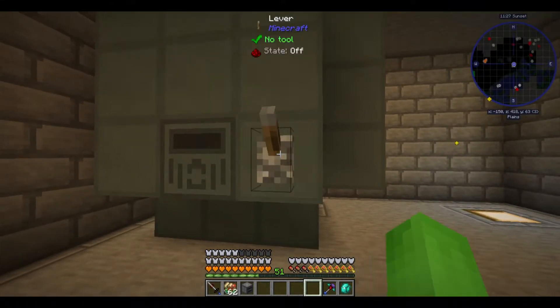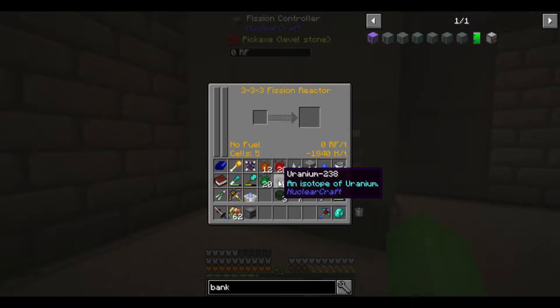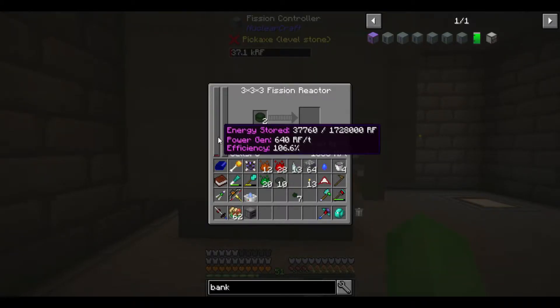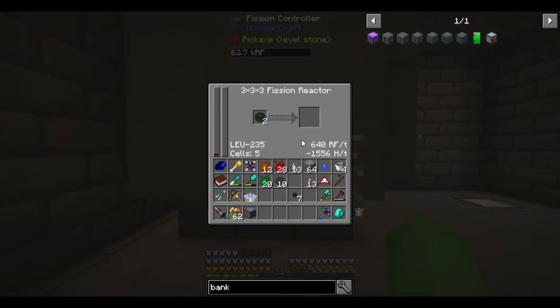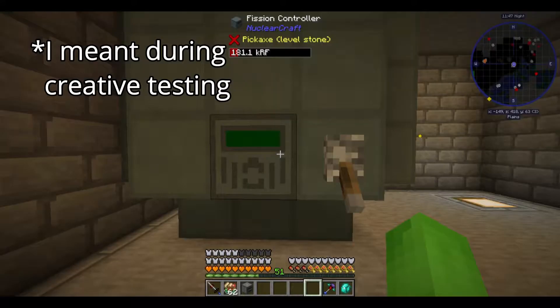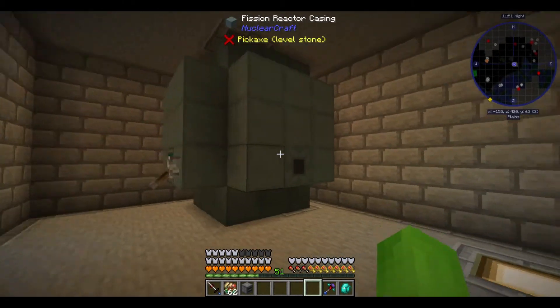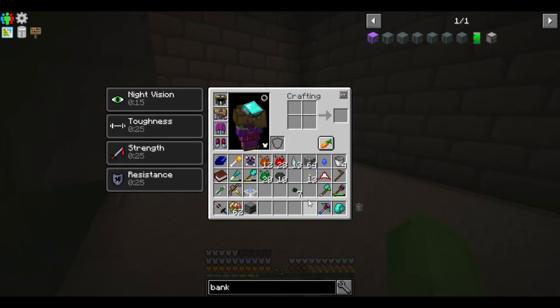So if I put that lever there and set the fuel inside, it should not be overheating — in fact, it's generating power. Perfect. It's only making 640 RF per tick, which is a lot less than I was hoping for, probably because of the different kind of fuel I was making. But we now officially have a functional nuclear reactor.